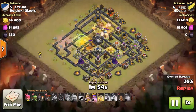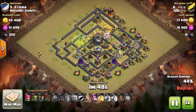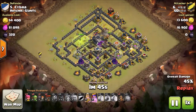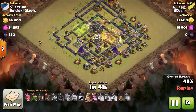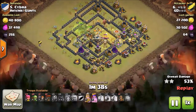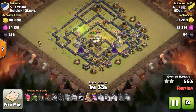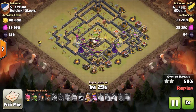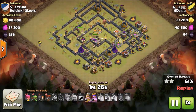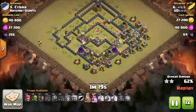The golem, the king, and all those units are going to tank for the hawks. Then they go on to the air defense and wipe it out without a problem. This base has no double giant bomb spot, so he is basically going to wipe out this base even with a pretty low-level queen.